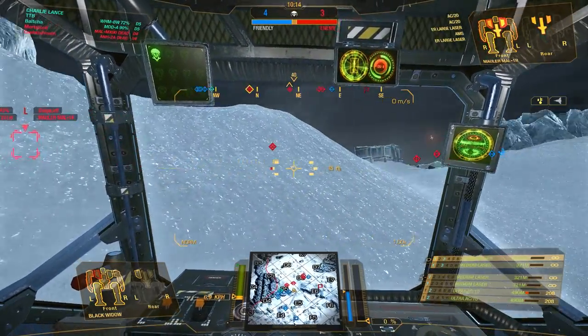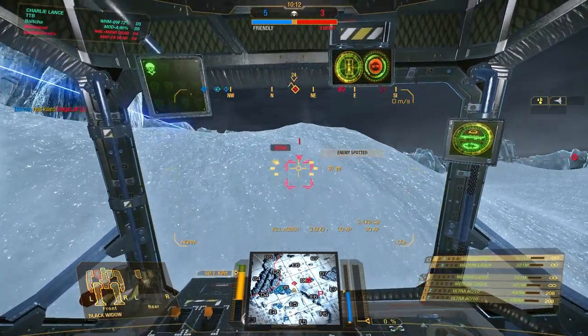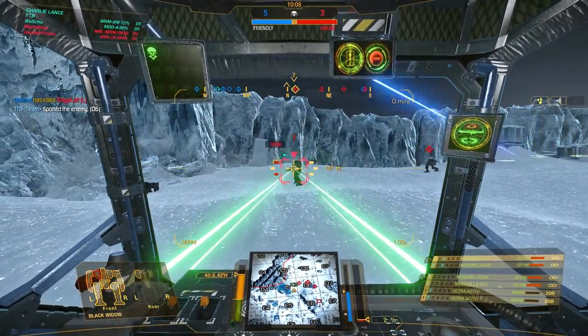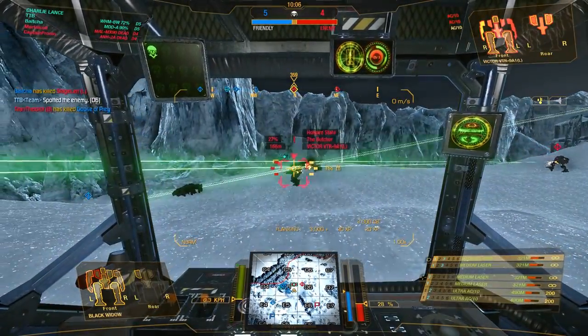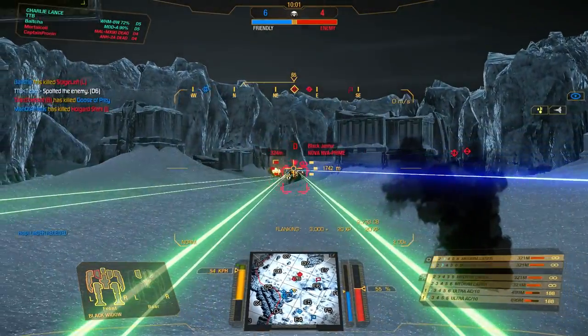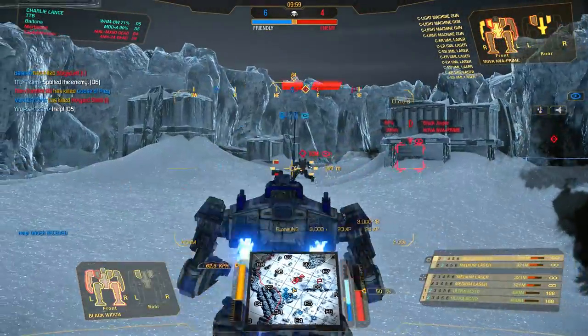Can we get some shots off? There are lots of targets over here. If I'm lucky, I can get some shots on the Viktor. His side torso is open, his CT is down — perfect. We can go ahead and shoot Delta now. Nova is running away — that's good.